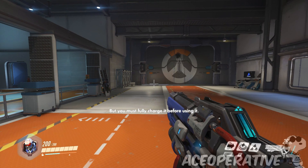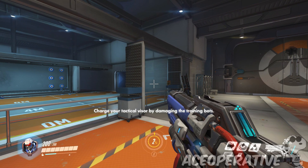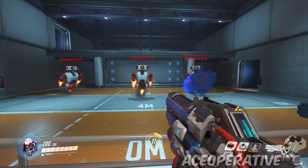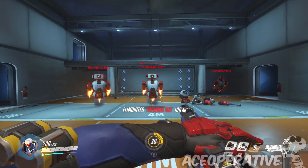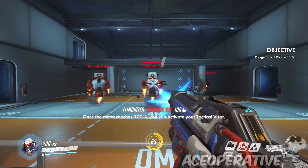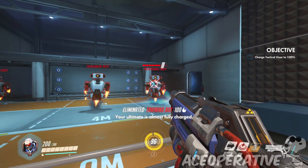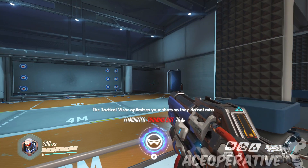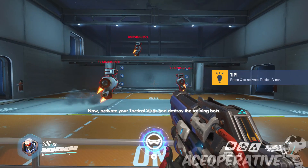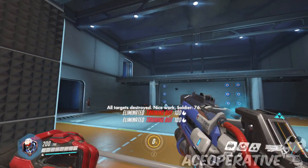Let me explain tactical visor - your ultimate ability. These powerful abilities can change the course of the game, but you must fully charge it before using it. Your current charge level is displayed at the bottom of your screen. Charge your tactical visor by damaging the training bots - just stand still! Your ultimate is 50% charged... almost fully charged... tactical visor is fully charged! Tactical visor optimizes your shots so they do not miss. Activate your tactical visor and destroy the bots - you are dead! Wait, why aren't you dead yet?